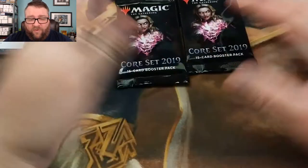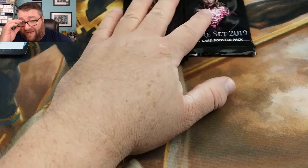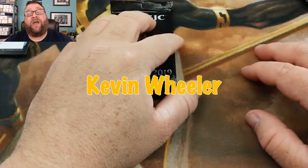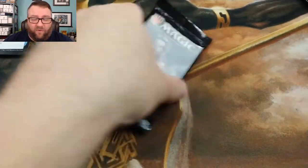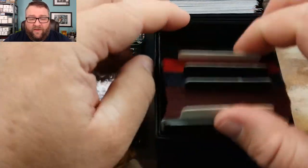We've got two more packs here. We've got two more patrons to go through today. The next one is going to be Kevin Wheeler. He is in our Booster Pack Crew — for four bucks, essentially the price of a booster pack, you get the booster pack and then you get a foil basic. Let's pull this out of here and see what foil basic he got.